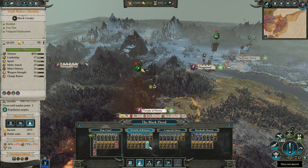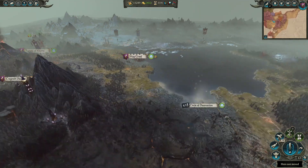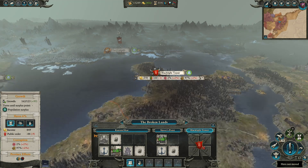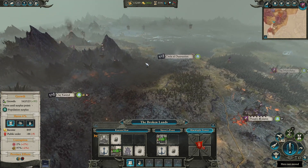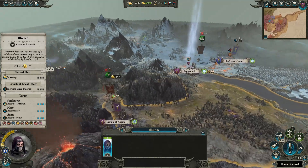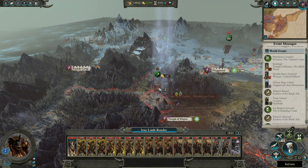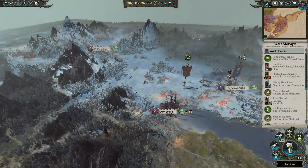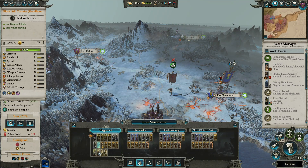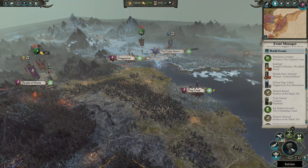They've got some pretty nice units here - one spearmen, two, three, four, five archers, three cav. This is not going to be a pretty battle at all since we don't have walls - it's going to be a straight up battle. But next turn we'll head out here to take this out, get this secured, and bring Malekith over to get rid of this mess and start sorting things out. We're just in range - yes! That worked out great. Our garrison is at pretty close to full strength. Let's go ahead and end the turn.